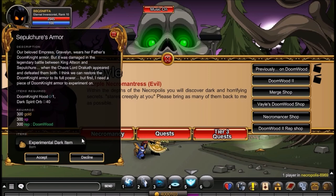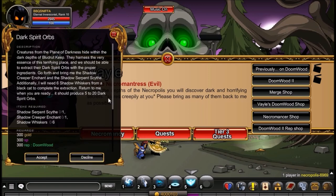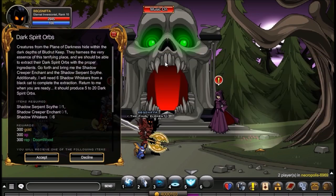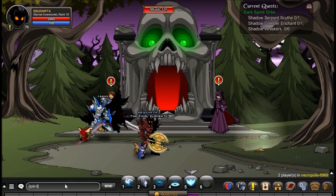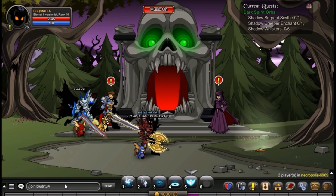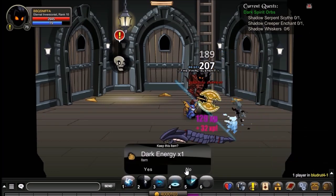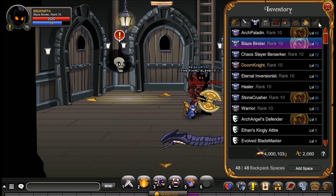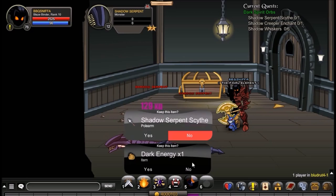They're pretty easy. One of the further ones you'll need to do is Sepulchre's Armor, and this requires a Doom Knight hood — I'll show you how to get that. But first, you're going to have to do the quest Dark Spirit Orbs. To do this quest, you'll need to get a Shadow Serpent Scythe. So a Shadow Serpent Scythe from Slash Giant Bloodrut 4, which is an upgrade-only map. Once you're here, you just have to kill the Shadow Serpent until it drops the Shadow Serpent Scythe. It's not that bad of a drop — it's actually pretty high. You can farm them in this room over here because there's two of them. And there you go, I already got it.